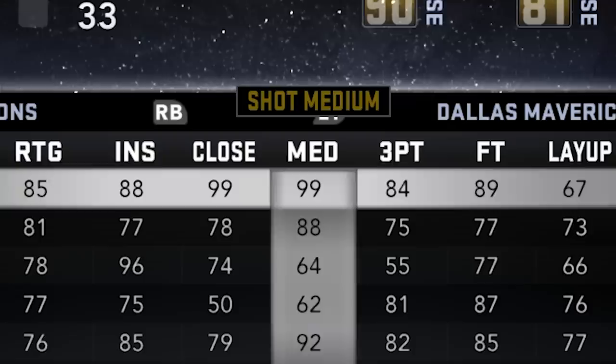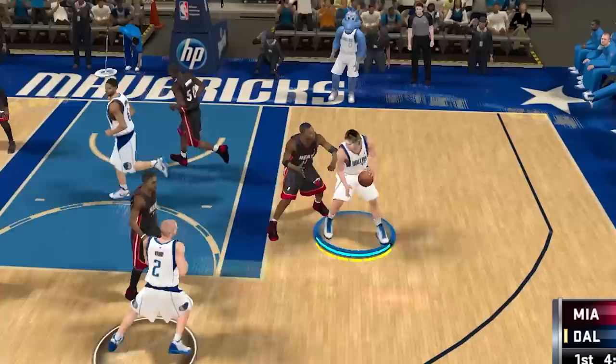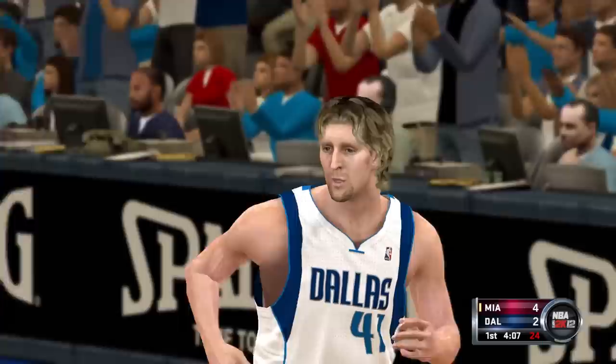2K12. After winning the championship, they boost Dirk to an 85, and he has a 99 midrange. So with that 99 midrange, we should be able to hit the fade pretty easy here. Let's get in against Chris Bosh — and there we go. That's nasty.